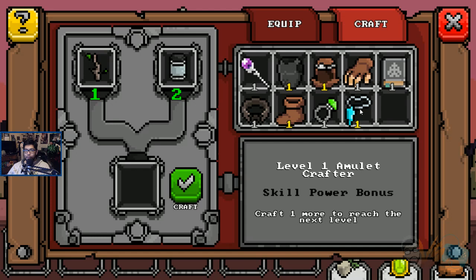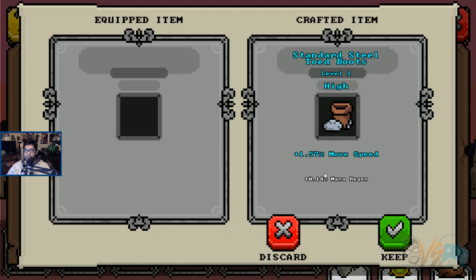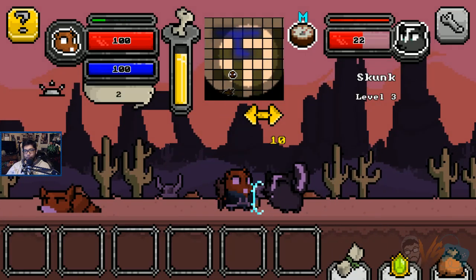Accuracy. Oh, this is a new item — skill power bonus. Make that. Nice, nice, nice. Move speed — yes please. More mana regen — all right that's cool. Skunk level three. We're going to keep doing skill power the whole time until we hit five. Once we hit it, we're going to be so powerful.